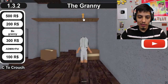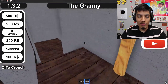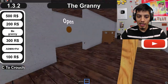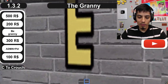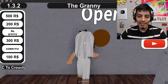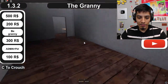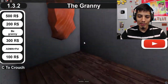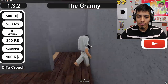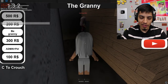You guys hear that? The floor's creaking! There's a hammer - grab it! We got the hammer, now we can smack Granny in the head if she comes near us. I see a special key here. Open sesame - what are we opening exactly? I don't know. Hello - I'm out of here! Where's Granny? I wanted to say hi to her because we're twin sisters.